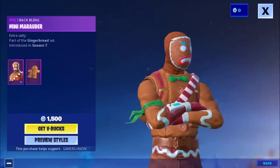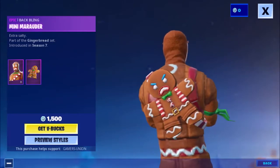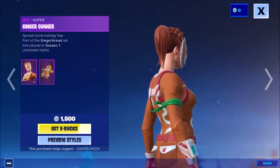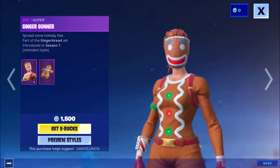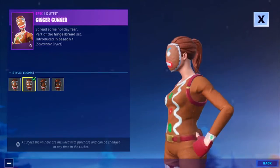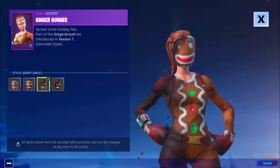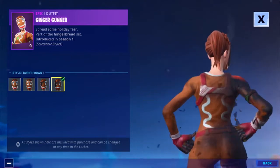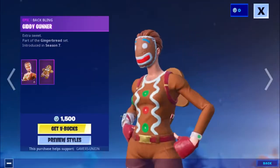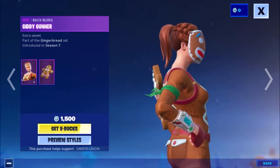Then we have the Epic backbling Mini Marauder 'Extra Salty,' part of the Gingerbread set introduced in Season 7. Then we have the Epic outfit Ginger Gunner 'Spread Some Holiday Fear,' part of the Gingerbread set introduced in Season 1, 1500 V-Bucks, with selectable styles: Frown, Burnt Smile, and Burnt Frown.